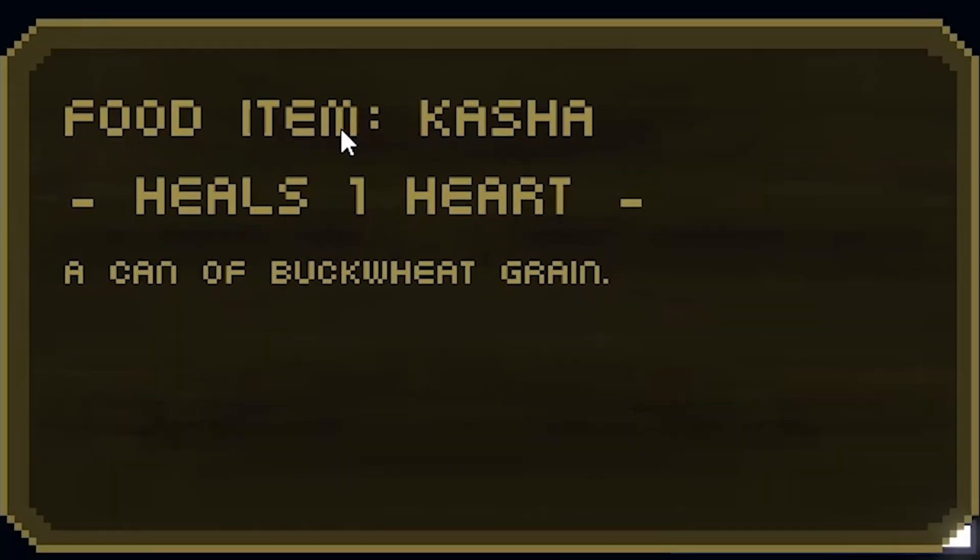Like how Kasha is a can of buckwheat grain and Tushonka is some canned stewed meat.